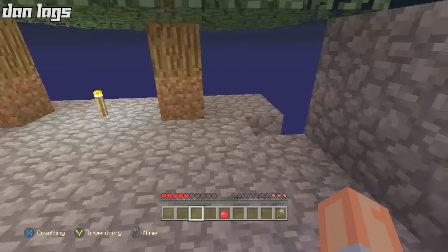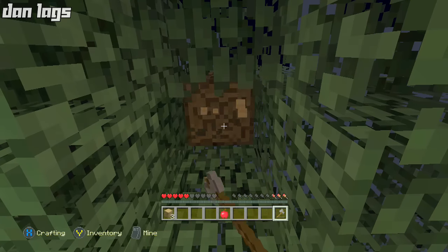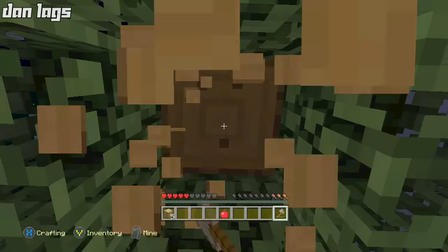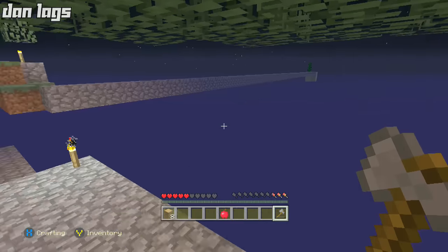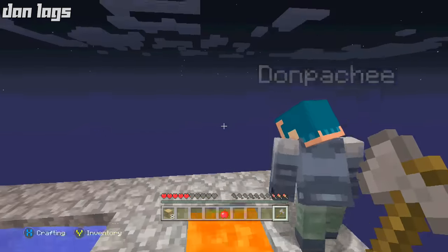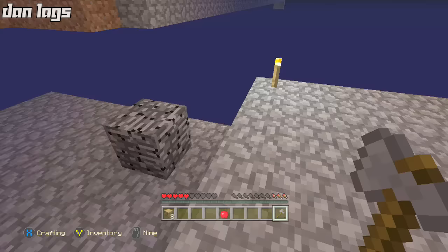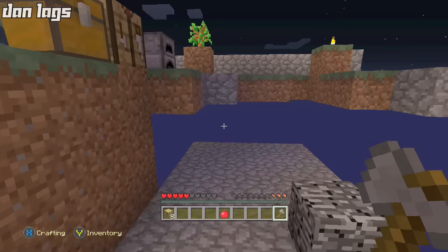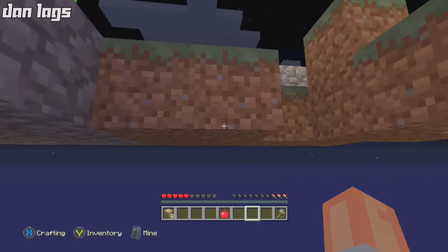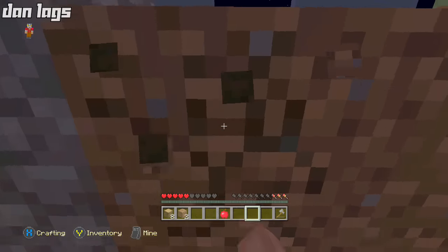I'm gonna expand this a little more and put all the dirt in the chest because I am a liability right now — if something spawns I'll get wrecked. The bucket is actually the most important thing. Let me go ahead and mine these trees, then plant some more. Should I put the obsidian to the side of the lava? We don't need to worry about that right now — let's take baby steps and just get rid of the rest of the dirt first.